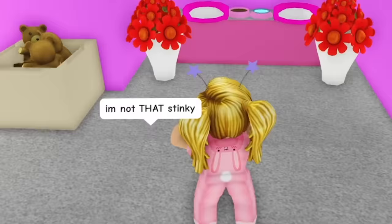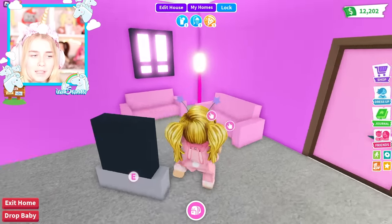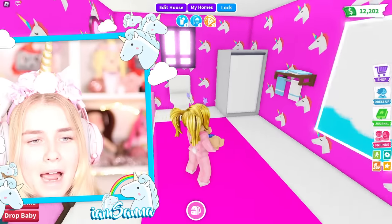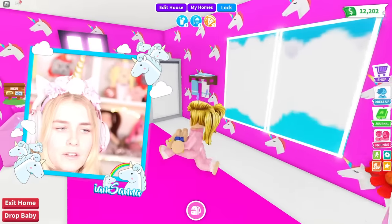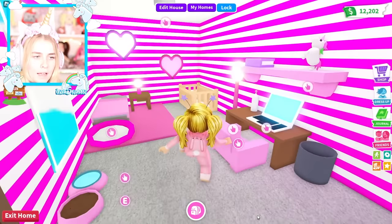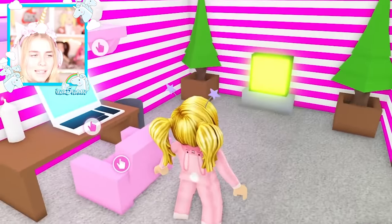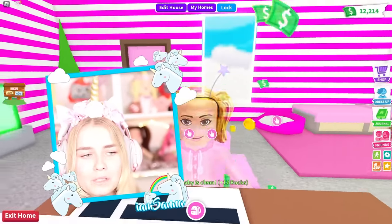We've got some pet beds over here, so there were definitely pets in the game. We've got a TV here. And over here we have a bathroom with my beautiful favorite wallpaper — my first ever favorite wallpaper — the pink with the unicorns. It just never goes out of style. Over here we've got my bed, my pet's bed, a TV, and of course a gaming setup. This is where I used to record videos.